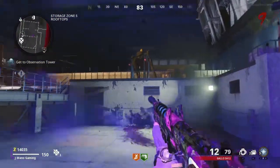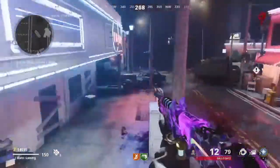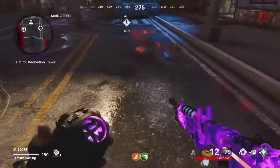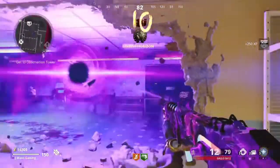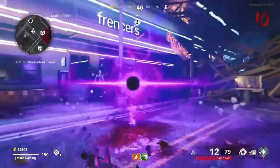And tier 4 gives you a 25% chance you keep it. So if you throw one, there's a 25% chance you hold on to one. So here I throw one, but I still keep one. So that's tier 4 from the Mule Kick.